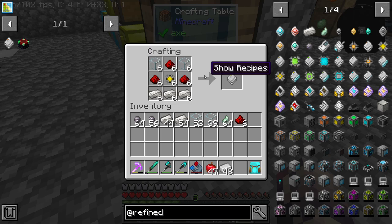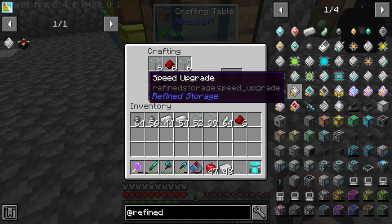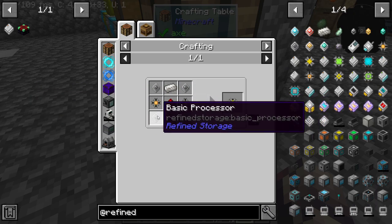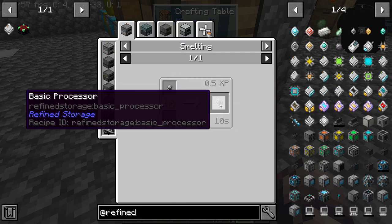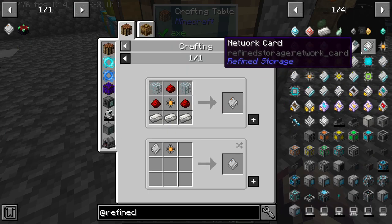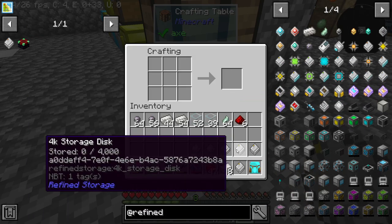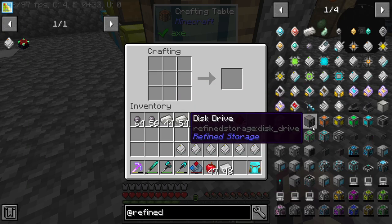As you can see here, I've been crafting a little bit off camera because this stuff is kind of repetitive. I made some storage parts — they're not that complicated. They take 1K storage parts and some basic processors, which are just raw basic processors, smelted. Then you can make the 1K part, and you need three of those to make the 4K. So we're going to make quite a few of them here.